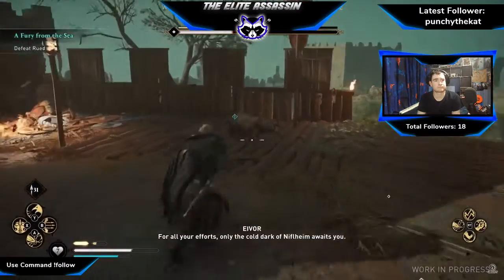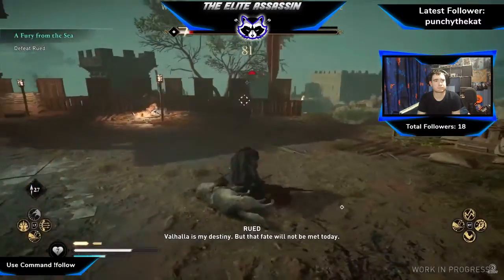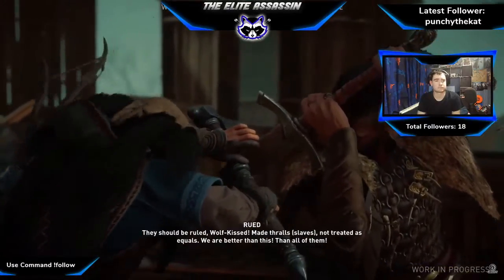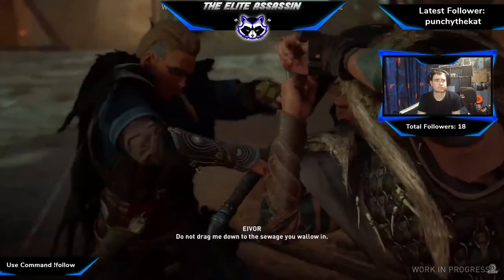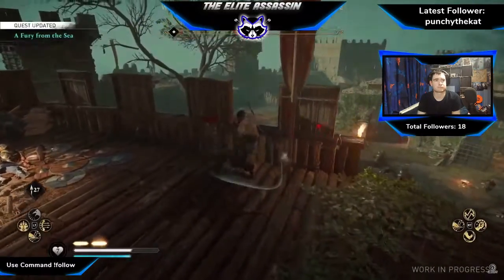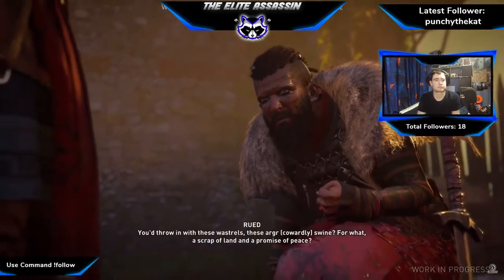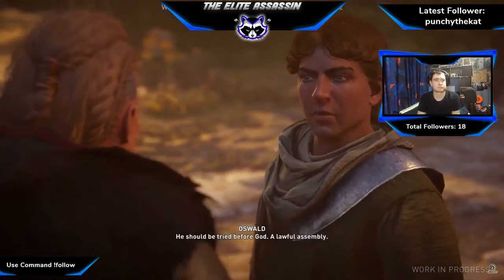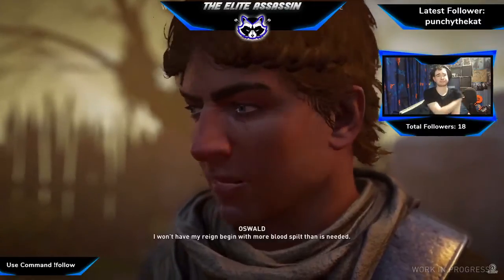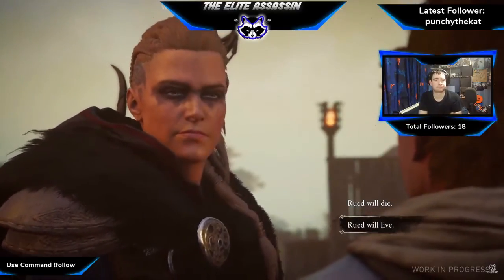For all your efforts, only the cold dark of Niflheim awaits you. Valhalla is my destiny. Oswald prefers for Ruid to be kept alive, so you basically have to choose — are you going to go against his wishes, or stay true to your nature? He should be tried before God, a lawful assembly. We've defeated Ruid and freed Oswald. Oswald in this case prefers Ruid be kept alive, and you must choose whether to go against his wishes or honor them. Eivor decided to let him live.